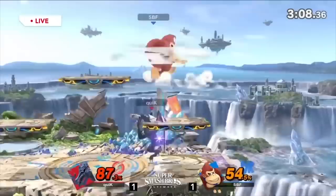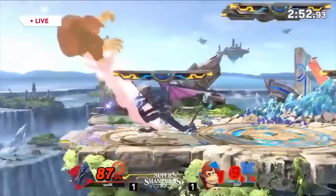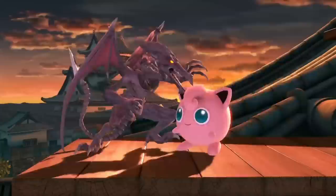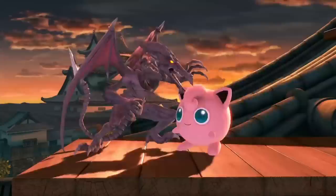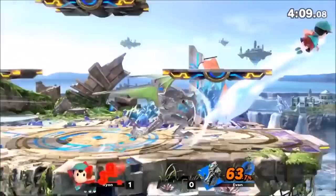For grabs, down throw seems like a frame trap combo, but I didn't get to experiment with it much since I wasn't used to the Pro Controller grab inputs. Most of the time I just threw people off stage and they double jumped right away, so I'd jump off and do two forward airs and they'd usually die even though it doesn't true combo. Up throw doesn't combo either, but depending on stage position, you can frame trap with full hop up air or full hop Nair, forcing them to use their air dodge or double jump.